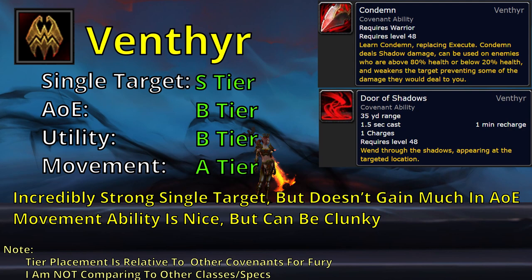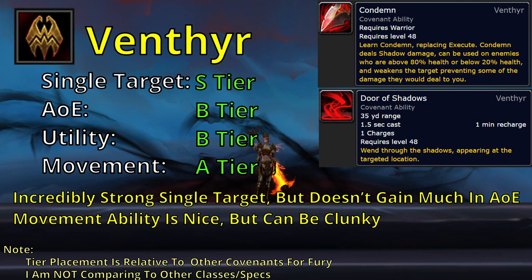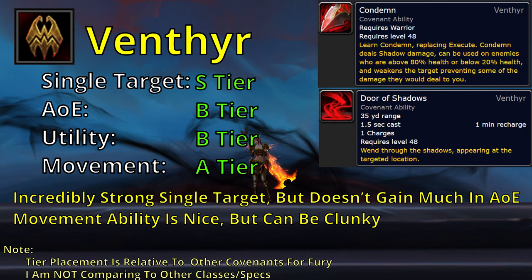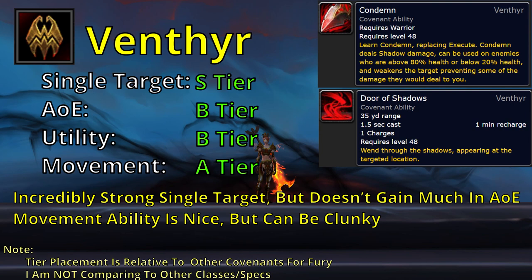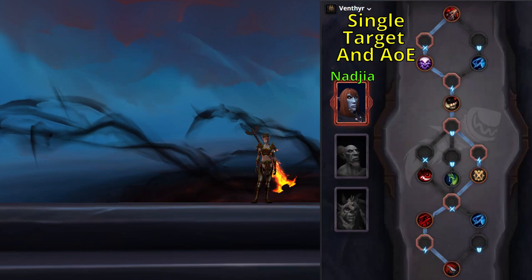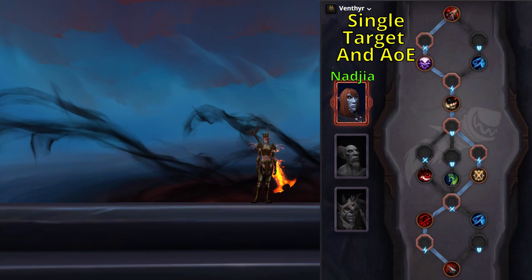Venthyr excels at single-target DPS and does the most single-target DPS of all the Covenants. The Venthyr signature ability Condemn replaces Execute, making it usable on targets above 80% as well as below 20%, and it does shadow damage rather than physical — which is significant because the damage isn't mitigated by the target's armor. While Venthyr's single-target DPS is the highest, it does relatively lackluster AoE DPS because you're only gaining higher-damage cleaved Executes rather than a full AoE DPS cooldown. If you go Venthyr, the optimal Soulbind for both single-target and AoE is Nadjia, going the path of Agent of Chaos, the Potency Conduit, then Dauntless Duelist, and then I'd suggest Sinful Preservation, though there are uses for Nimble Steps.